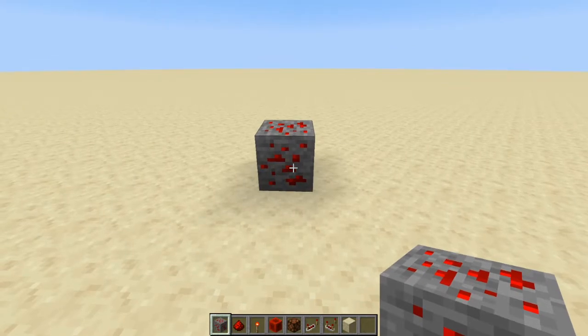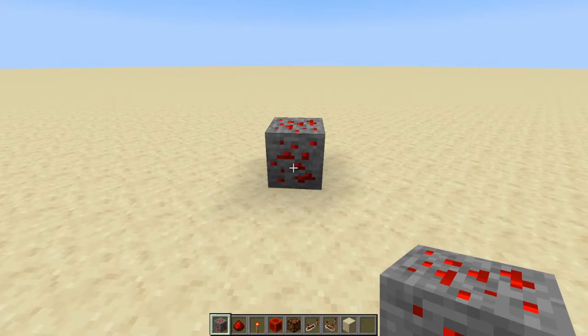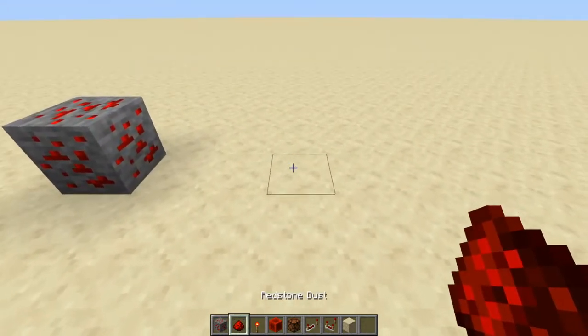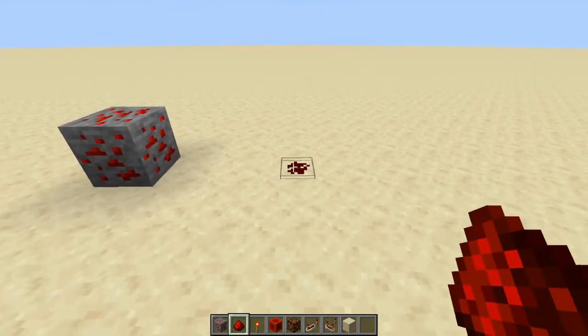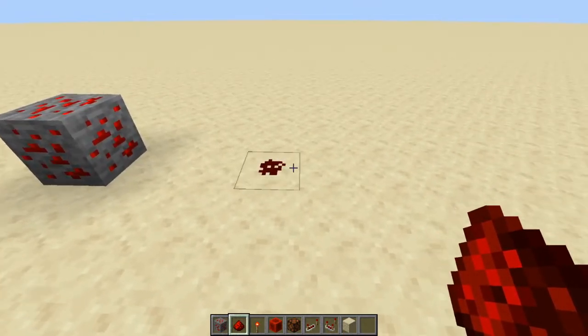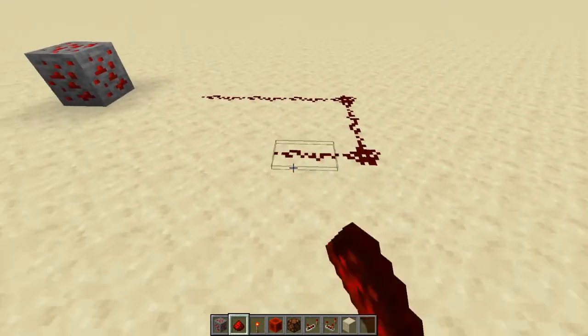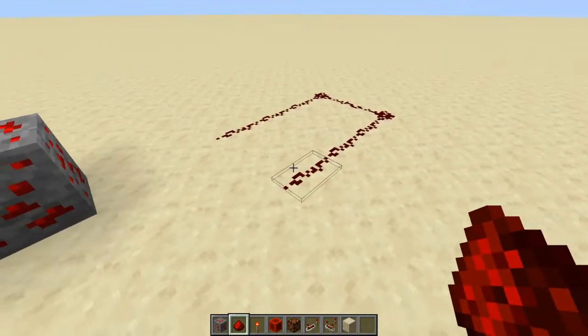Alright, let's get into the redstone. This is redstone ore — it can be found in the overworld at levels Y0 through Y16, which are the same levels where diamonds are found. So when you go looking for diamonds you're probably going to find a lot more redstone than diamonds. This is redstone dust — your basic component for all redstone. You can think of it as wiring.